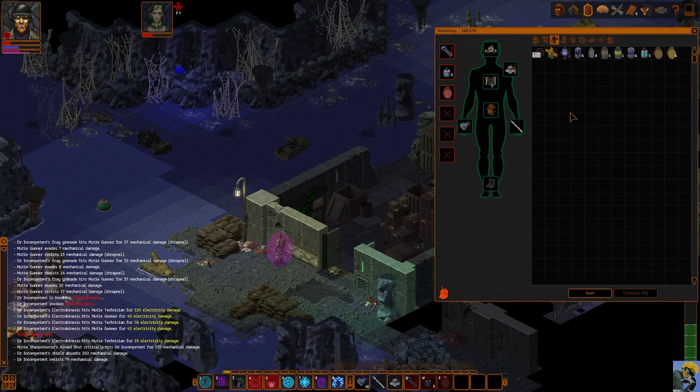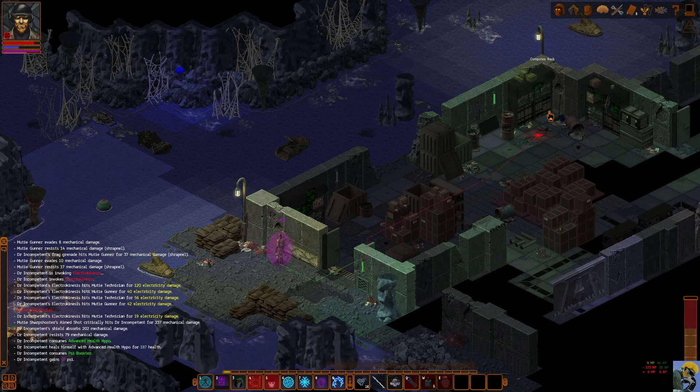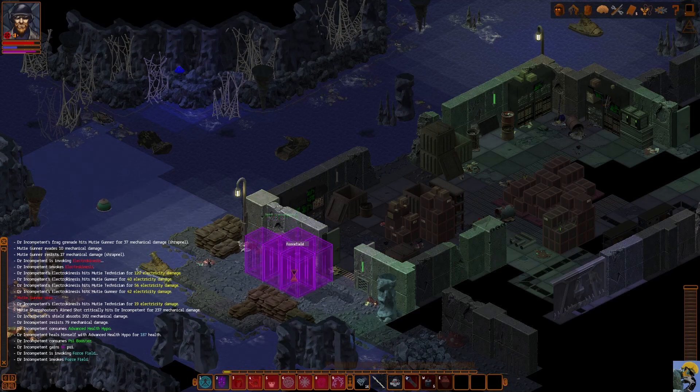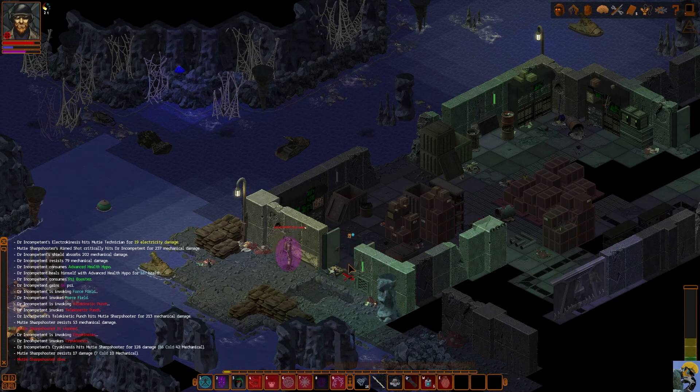I'm going to step around the corner and use a healing item. I don't want them to come around and get the drop on me, so I'm going to put this right here and just let them walk into my line of sight eventually. Save some action points — and here they come. So here's the sharpshooter; this guy we absolutely have to take down. He's stunned. He's dead. Now let's try to find the other guy.